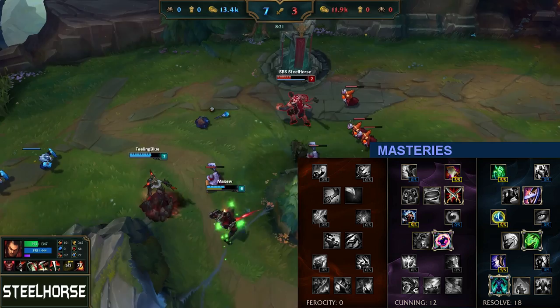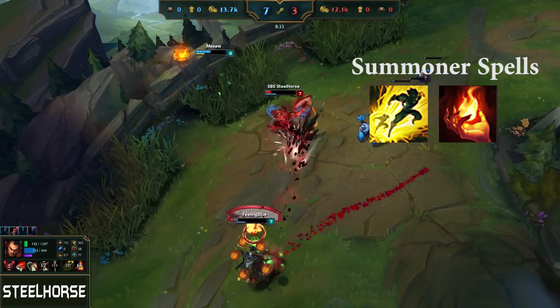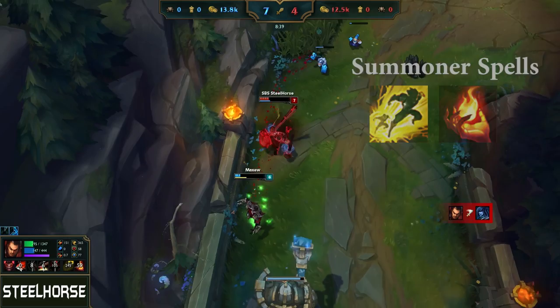The tankiness of the masteries sure does help a lot. Also the mastery Grasp of the Undying is necessary for my first blood strategy that I am about to explain. For summoner spells I take Flash and Ignite, because with Darius you need to snowball early game.